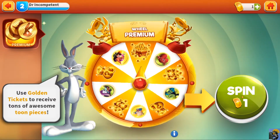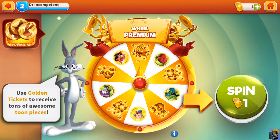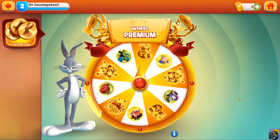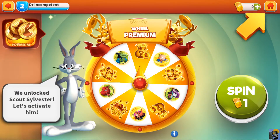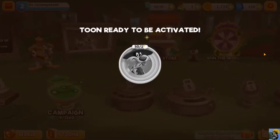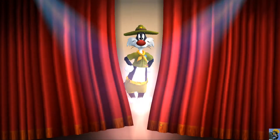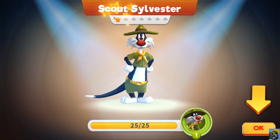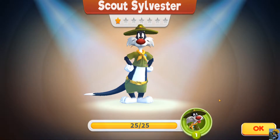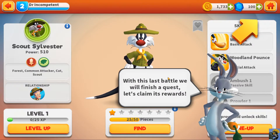Wheel Premium — use golden tickets to receive tons of awesome toon pieces. I got a bunch of money and regular Sylvester stuff. We unlocked Scout Sylvester — let's activate him. 'I can't stand a poor loser.' It's Sylvester Senior. I wonder why these guys are all scouts — maybe that just means they're one-star characters, like boy scouts. Sylvester is an attacker, just like Bugs Bunny. With him we have completed our team of four.